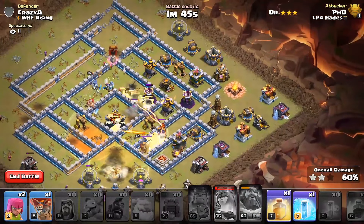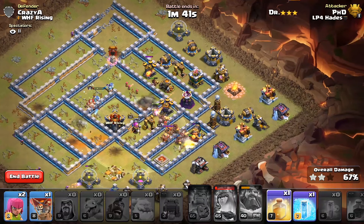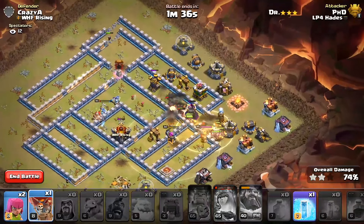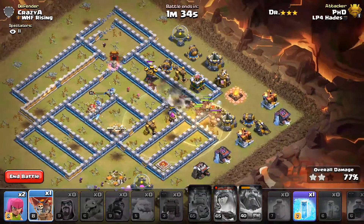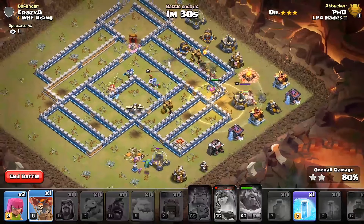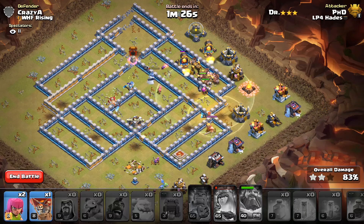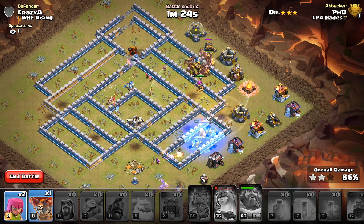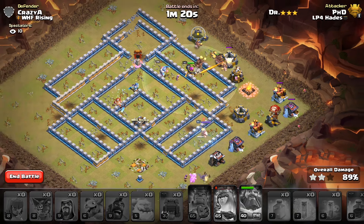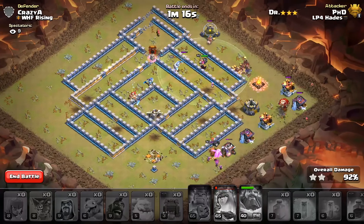And boom! We got a massive Warden ability — that was crazy. I think this is good. We definitely got it. That was smashed, totally smashed, absolutely wrecked. Very, very pleased with that. Pre-use the King just for fun and drop the Queen. I'm very happy with that attack.